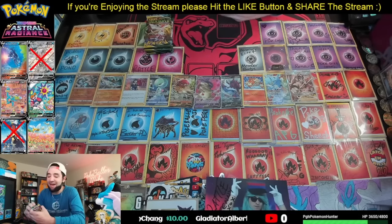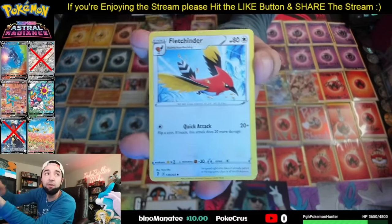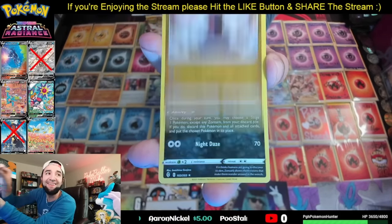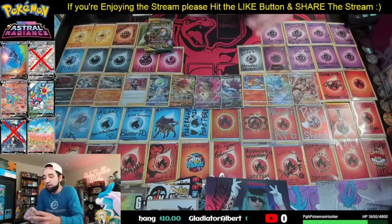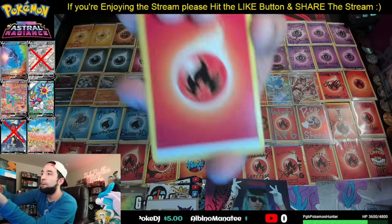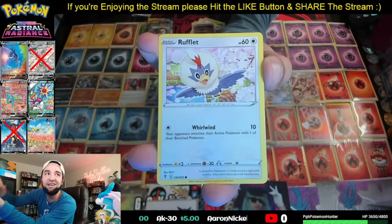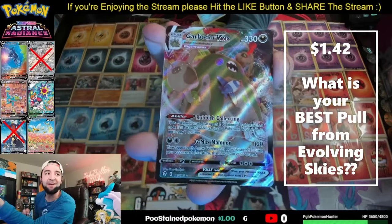Now what everyone has been waiting for — six packs of Evolving Skies! We got to get something out of these six packs. First pack: Fighting energy, Hypno, Fletchinder, Lanturn, Petalil, Altaria, Scraggy. We got a Dragonite Reverse and a Zoroark Holo out of our first pack. Another pack of Evolving Skies — come on Altaria! I'm about 12 cards away from a Master Set of Evolving Skies. Fire energy, Raboot. We take the Batman Altaria, Noivern, Umbreon VMAX, Rayquaza VMAX. Let me know your best pulls from Evolving Skies! We got a Shiftry Reverse and a Garbodor VMAX is our hit out of this pack.